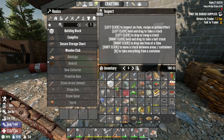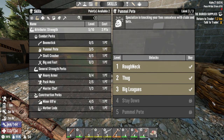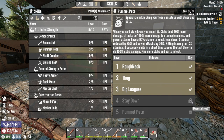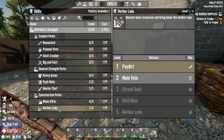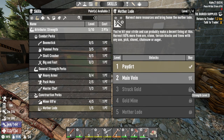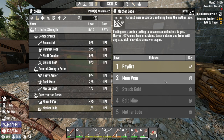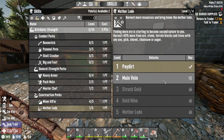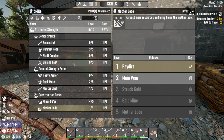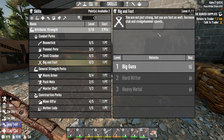Two more points to spend. Can't get to Pummel Pete yet — we need two more to open that up more. Harvest 40% more from ore, stone, terrain blocks, and trees with any axe — that's pretty good. 'Big and Fast — you're not just strong but fast' with increased club and sledgehammer speeds — that wouldn't be a bad deal.